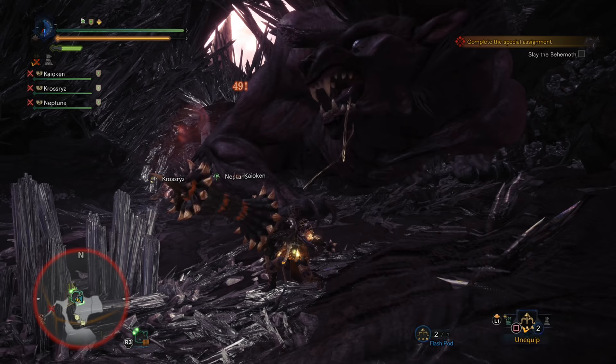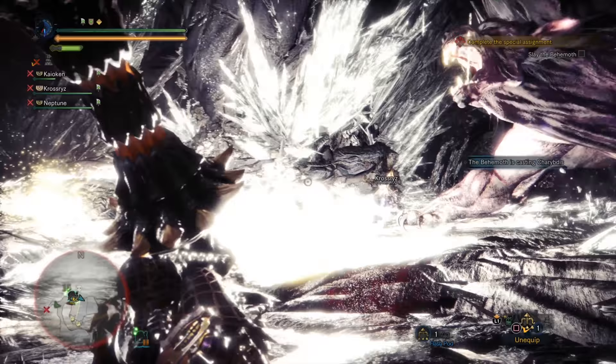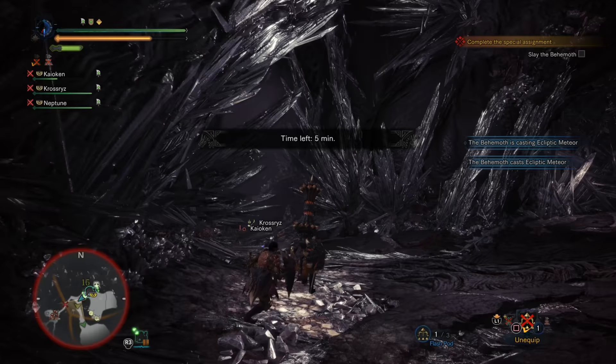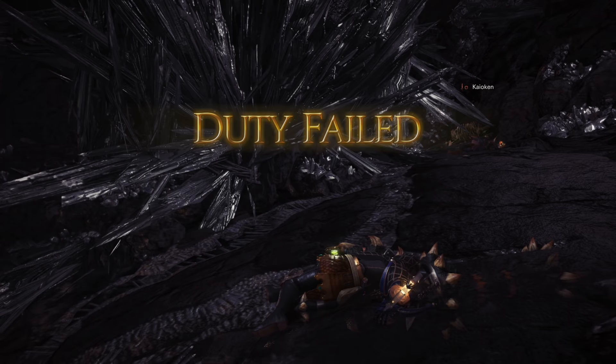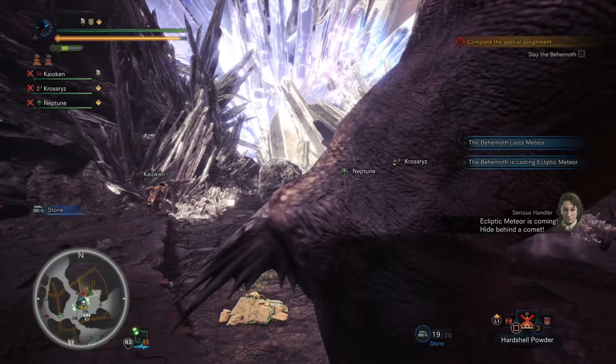Finally, it is possible to kill the Behemoth and still fail the quest. It is really important that you hide behind the comet on the very last Ecliptic Meteor, as the Ecliptic Meteor is the Behemoth's way of killing itself — it actually puts itself down. But if it kills one or more hunters and you run out of carts because of that last Ecliptic Meteor, you will still fail the quest. You will get the kill and it will register in your hunter notes, but you will not get the quest success, any carves, or quest rewards. Keep those comets nearby at all times and hide behind them to survive the Ecliptic Meteor.